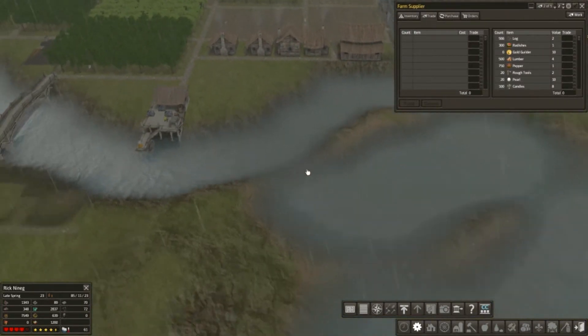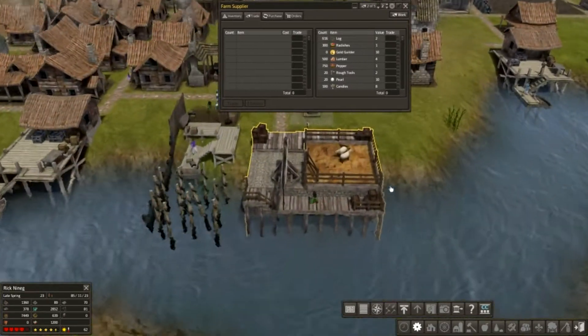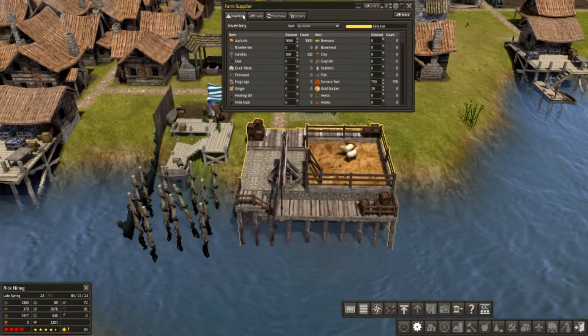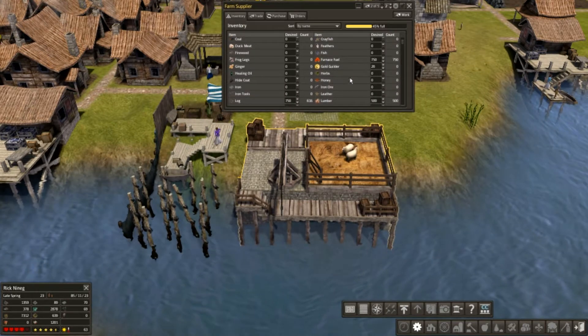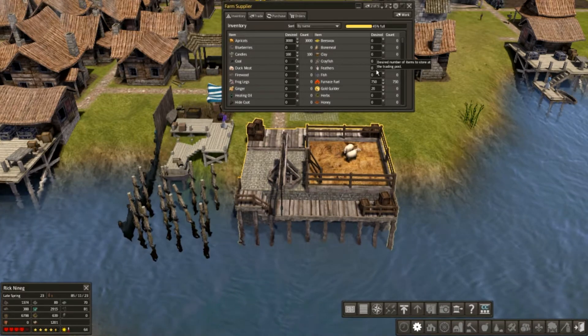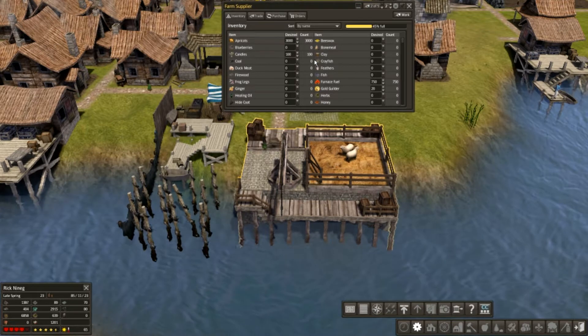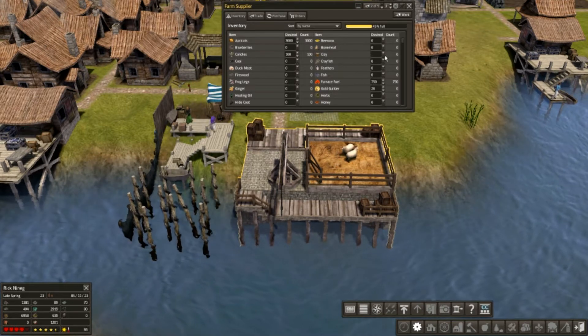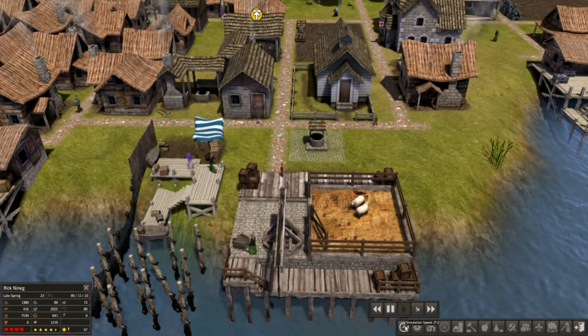So what we were doing in the last episode, we're getting another trading post for other items available for us. Clay, right? Let's get 450 in here. Hopefully there's a lot that we'll get out of that. Now we're doing everything five times. Let's slow down a little bit.